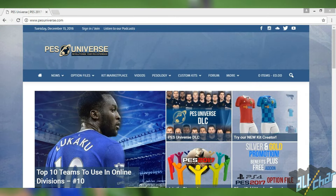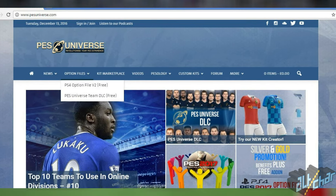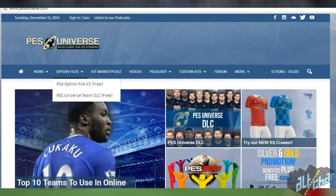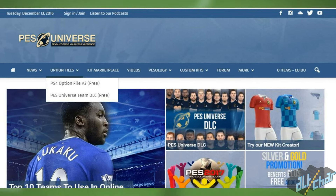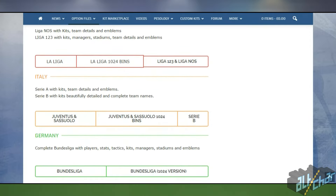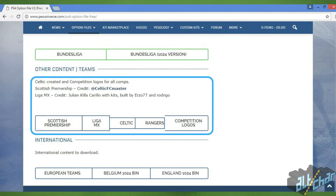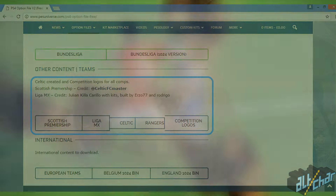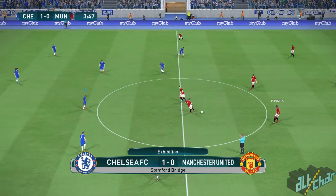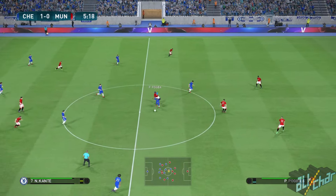The first thing you want to do is head over to PESUniverse.com — the link will be provided in the description. Click on option files and select PS4 option file v2, which is the updated version and is completely free and safe to use. You will notice that you have many different leagues and teams you can choose from, so if you don't care about, for example, the Scottish Premiership, you do not have to download it. All these files belong to one option file, but it is completely up to you whether you want the whole deal or just some specific leagues and competitions.